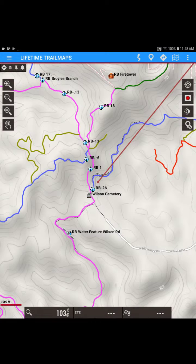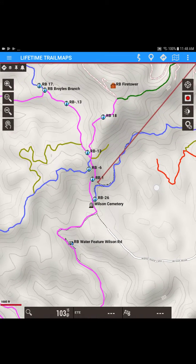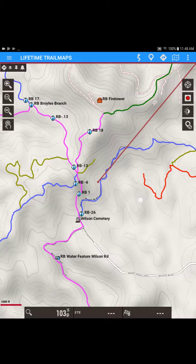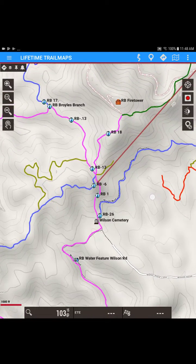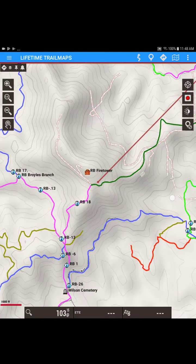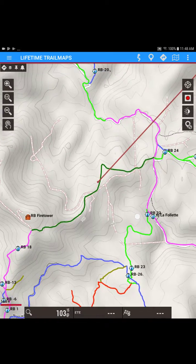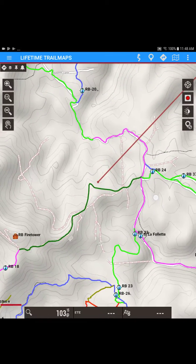So let's hit Navigate To, and you're going to notice it connects where we are on the center of the map with a straight line to the Elk Tower. So if we were sitting here at Wilson Cemetery and we decide we want to take this trail — this blue trail here — or we decide we want to take this trail up here, we can choose whichever path we want, and it'll always stay connected to the Elk Tower.